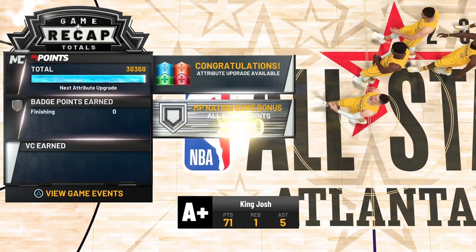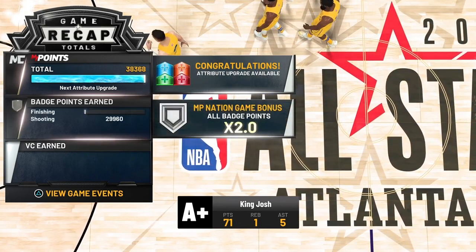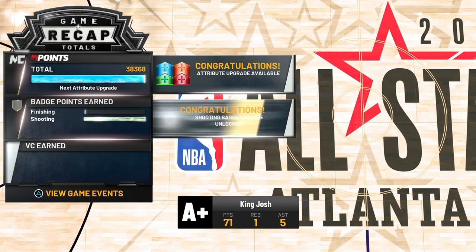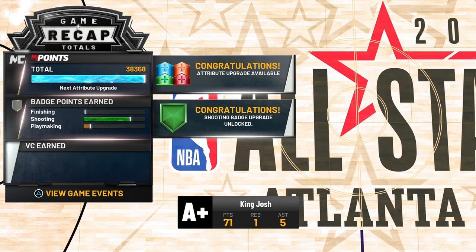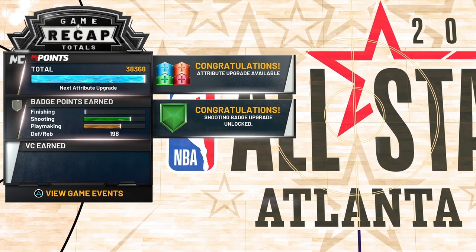For the last two slots, if you get 30 shooting badges, max out Tireless Shooter so that end-game you can still hit your shots, and then Pump Fake Maestro just because you do end up pump faking a lot and you get a little bit of a penalty from it — this badge will decrease the penalty.